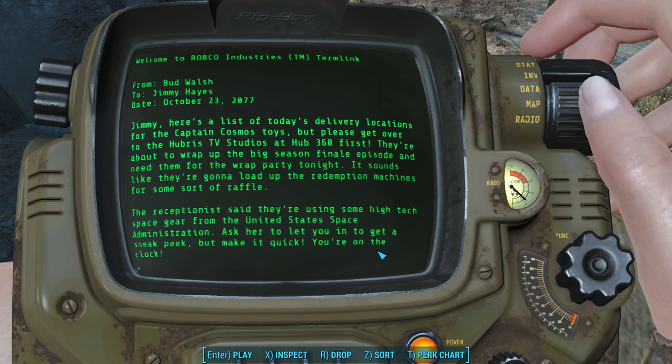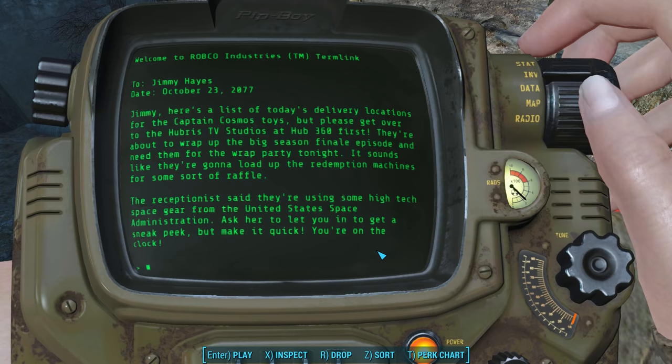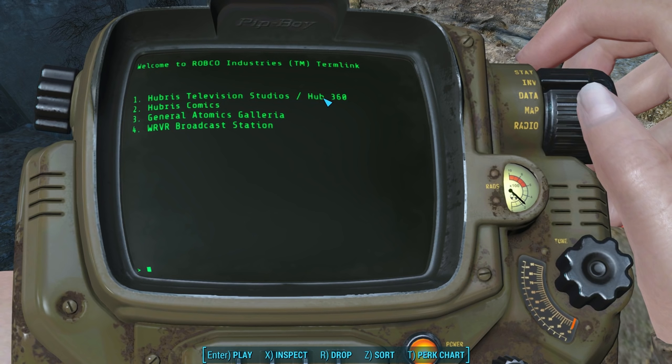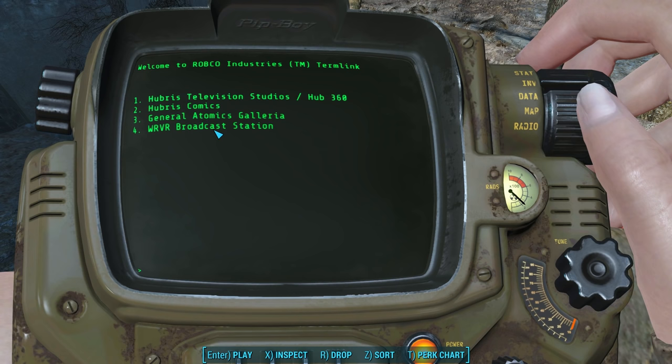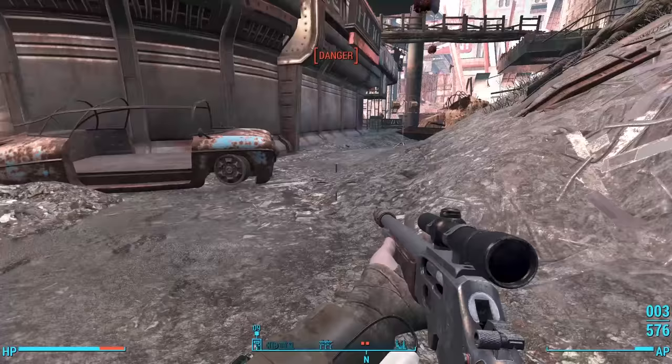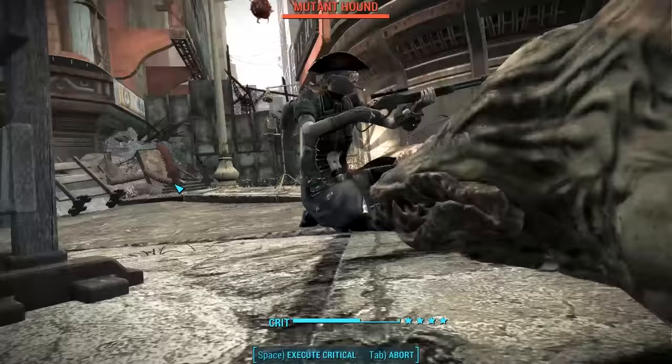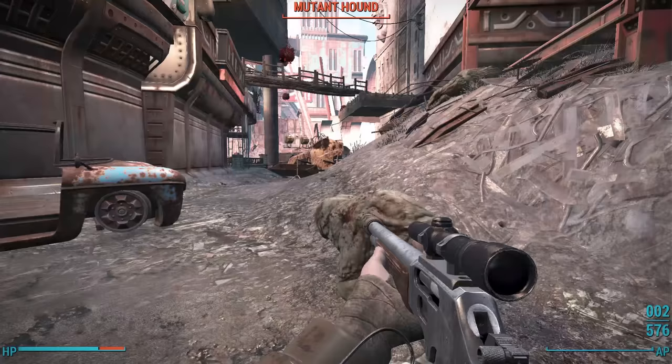It sounds like they're going to load up the redemption machines for some sort of raffle. The receptionist said they're using high-tech space gear from the United States Space Administration. On page two, we find four delivery locations: the Hubris Television Studios at Hub 360, Hubris Comics, the General Atomics Galleria, and the WRVR Broadcast Station. So Hubris Comics had partnered with the United States Space Administration — some sort of cross-promotion. Maybe the government was promoting their technology to children using the popular TV show.